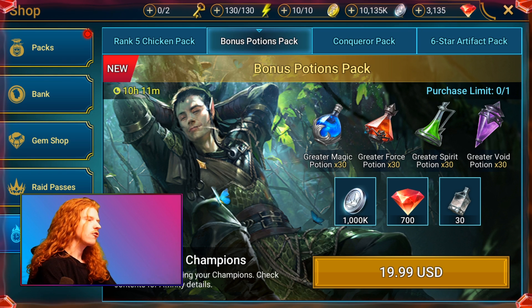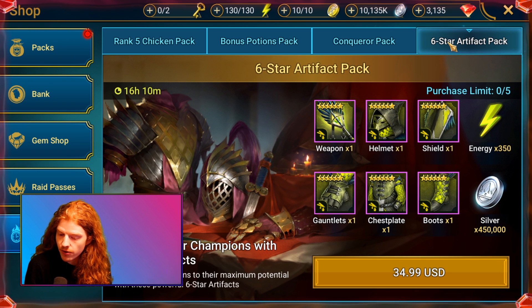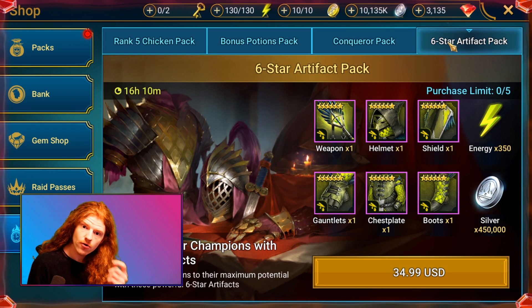Everyone knows I like shards. Now let's talk about the six star artifact packs because these are interesting. This one is $35 and it offers you six six-star toxic set pieces — I would never ever buy a toxic set, but if this was $35 for six divine speed pieces I might actually be tempted to pick up a set or two. Gear kind of gets a bad rep from myself and everybody else, but I've looked back at some of my purchases. I've spent approximately $6,000 on this game and less than a twentieth of that — about $200 — on gear. But that $200 of gear I am using daily: the lifesteal five-star gear helped a ton plus the crit damage gear.